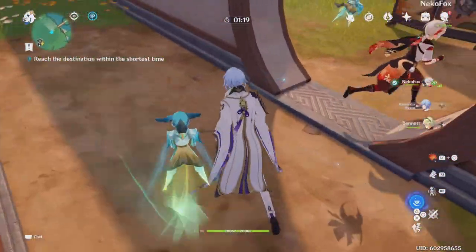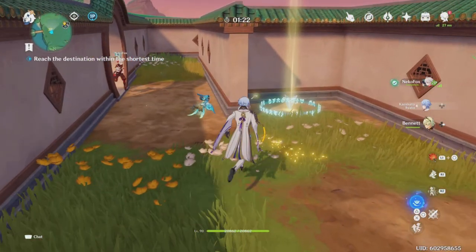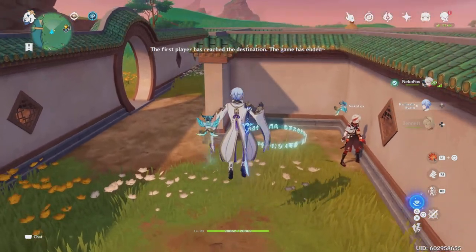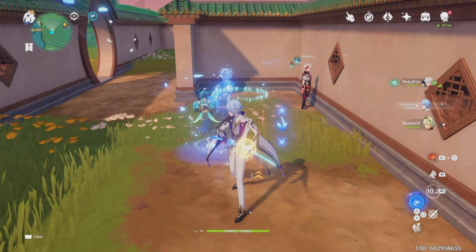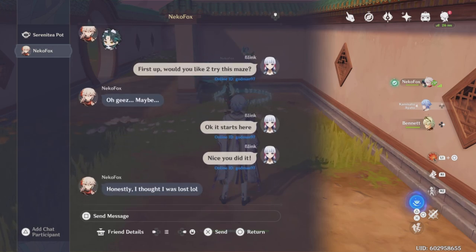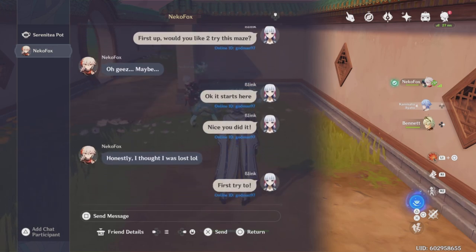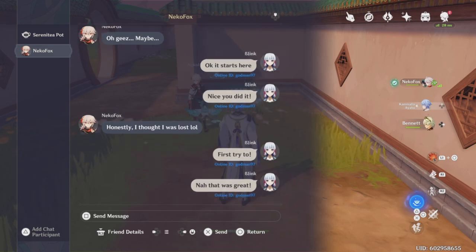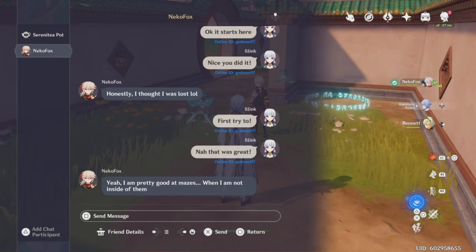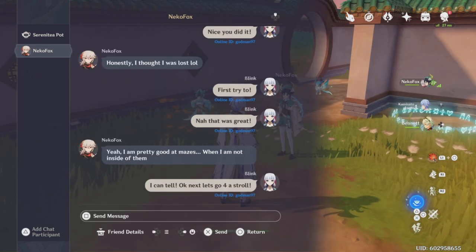Just when you think you've reached the end and you get this nice little Miro - nope, sorry. Got to come down and give them a little help here because this is the actual ending. They finally completed it - congratulations! So now I'm going to narrate over this. I said, nice, you did it. They responded: 'Honestly, I thought I was lost.' First try too. Not bad. Yeah, I am pretty good at mazes when I'm not inside of them.